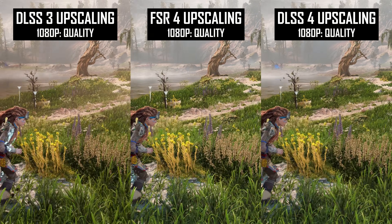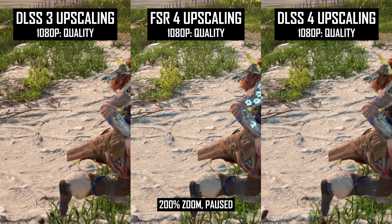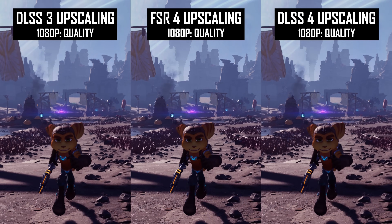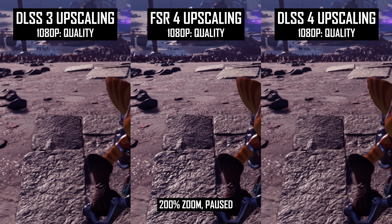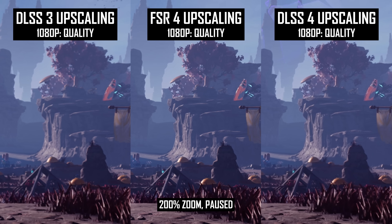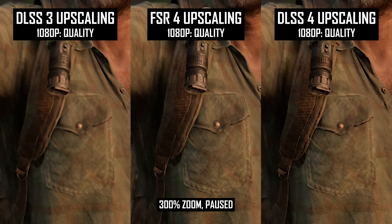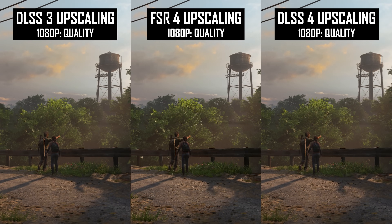When examining FSR4 and DLSS4 at 1440p and 4K, we generally found these newer upscalers to be much better at preventing TAA blur than any previous temporal anti-aliasing or upscaling solution. With previous TAA-based tech, there was a noticeable difference between the sharpness and clarity of the image depending on whether you were standing still or moving. As soon as you started moving, there was an obvious loss of clarity — the game became more blurry — and this really ruins the presentation in some instances. With DLSS4 and FSR4, there is a much smaller difference between standing still and moving in terms of clarity, effectively removing the TAA blur we see in motion, resulting in a more detailed, higher quality presentation as you actually move around the game world, which is most of what you do in games.